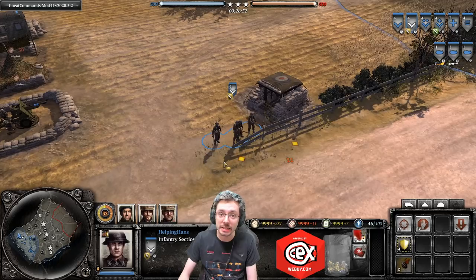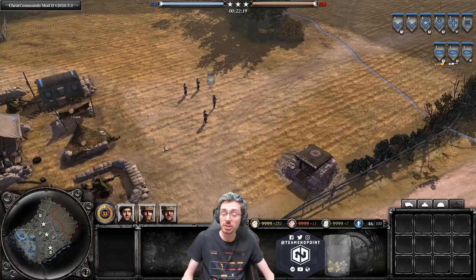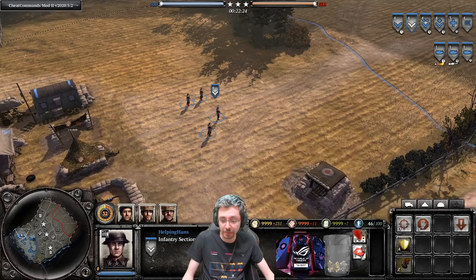You can tell the ability is active by looking at the shield icon — a little sword appears on the shield in light cover, and a green cover indicator also shows the cover bonus is active. The Infantry Section has two upgrades: pyrotechnic supplies for 40 munitions, or medical supplies for 30 munitions.